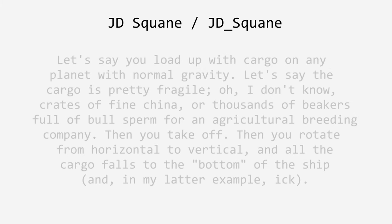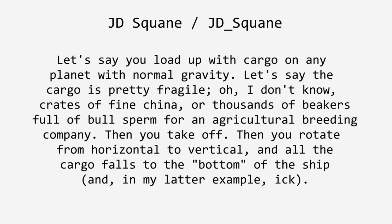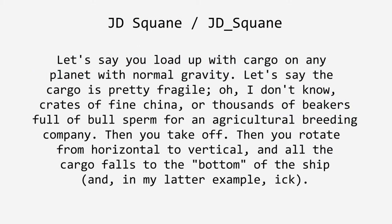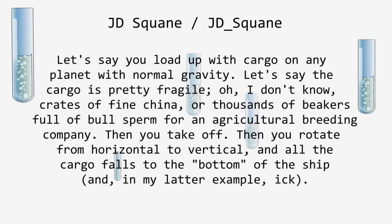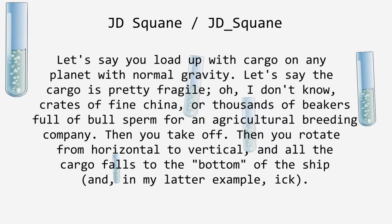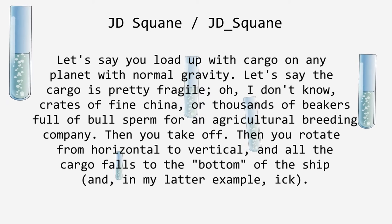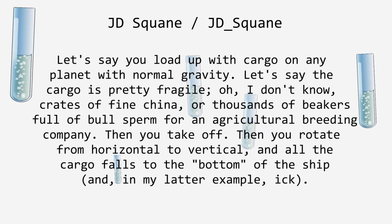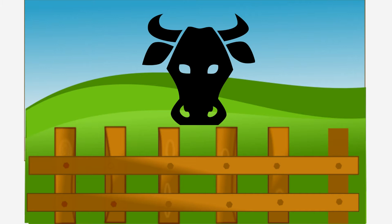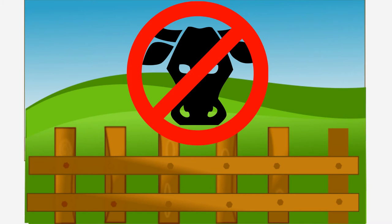Jidsquanai asks: let's say you load up with cargo on any planet with normal gravity — say the cargo is pretty fragile, like crates of fine china, or thousands of beakers of bull sperm for an agricultural breeding company. Then you take off, rotate from horizontal to vertical, and all the cargo falls to the bottom of the ship. Ick. Answer? Why? Just why? People like you are the reason agriculture is not a planned career path in Star Citizen.